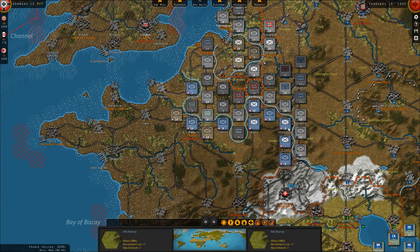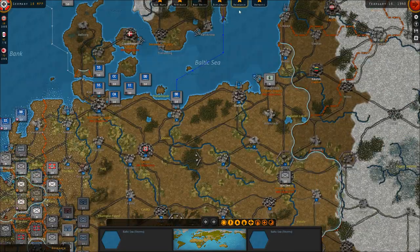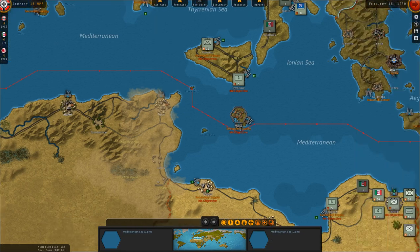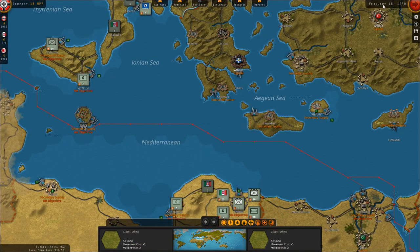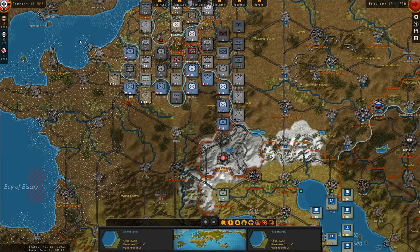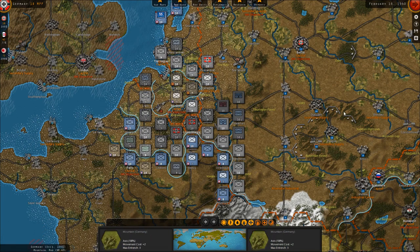I hope you've enjoyed watching this video — it's mainly intended to be an informative how-to. Here we are in February 1940: there's a large Italian army ready to go into Egypt, France is on the verge of collapse, and I can take Paris pretty quickly. I will make subsequent videos showing the progress of this game. I hope you've learned something, and thank you for watching.